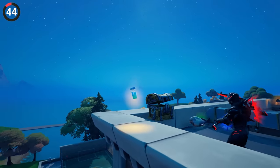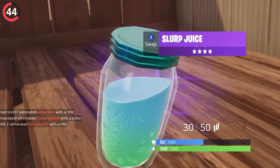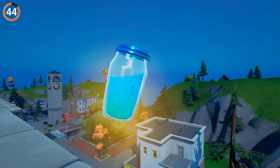If you prefer a drink instead, grab a Slurp Juice and you'll find a secret hiding in plain sight. Zoom in real close, and the glass actually has markings saying 'I Lay Jar' — so I guess it's fancy or something.